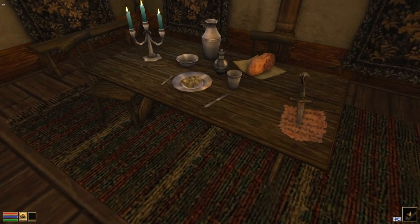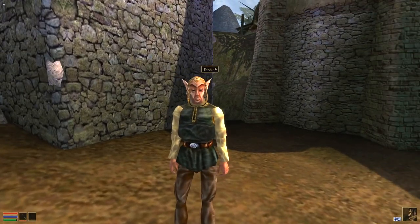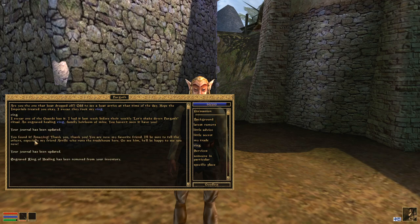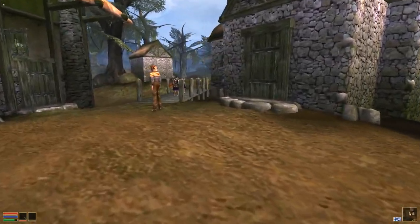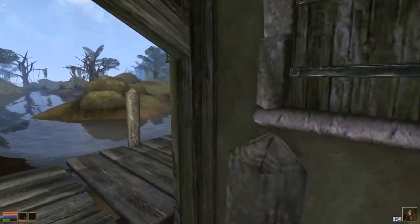Once you've been released into Morrowind, the very first thing you want to do is find Fargoth and give him his ring from the barrel. You may think you want to keep it for the healing, but give it to him — he'll put in a good word with the local trader in town, which gives you a huge disposition bonus with him. That means good discounts: sell high, buy low. Definitely do this before you sell all the stuff you just stole.